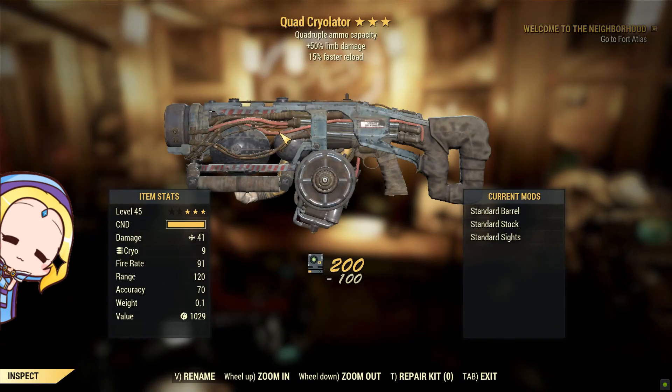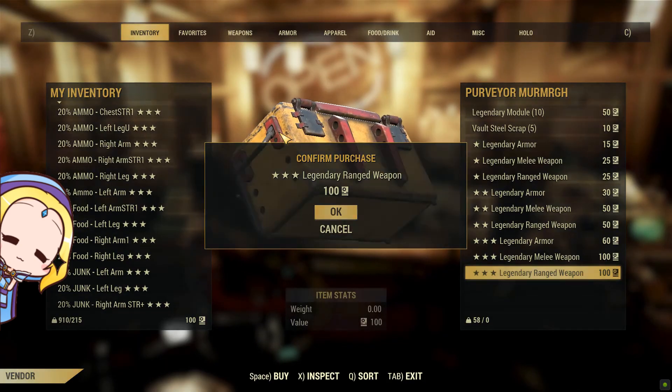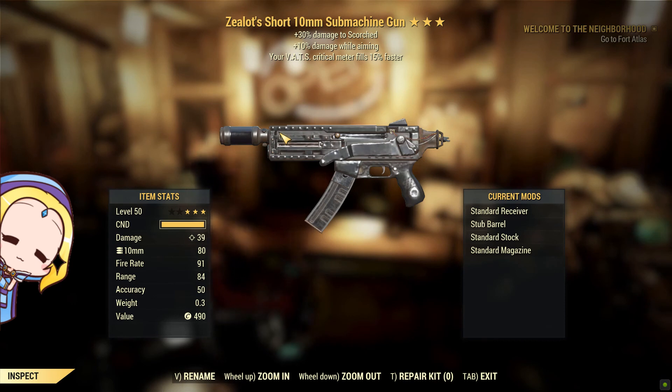Here we go — a quad cryolator. Modify a crystallizing barrel onto it and it can really shoot far. A 15% faster reload speed does help as this weapon takes ages to reload. The downside to having a quad variant is it consumes way too much cryo cells, and it takes quite a few shots to freeze the Scorch Beast Queen.